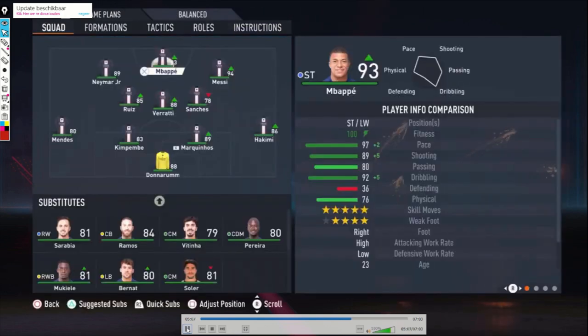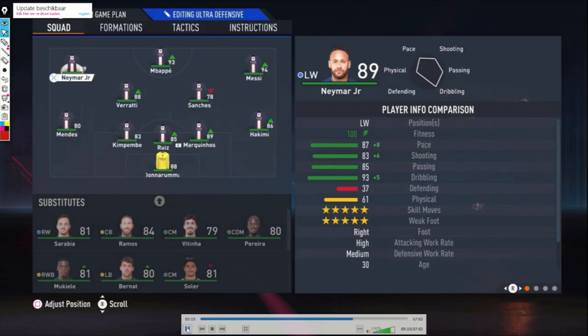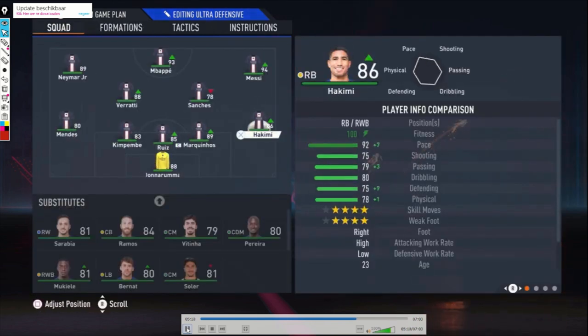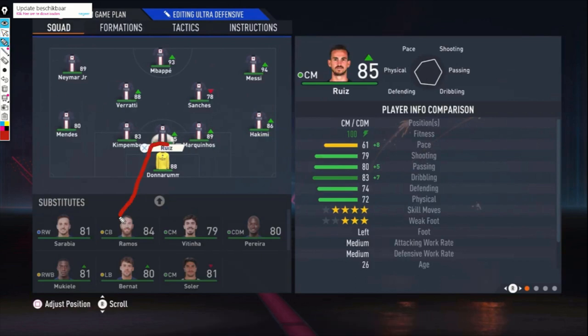Then we're going to the last formation. This one is for when you are leading and under heavy pressure — you feel like you might concede goals and even lose the match. So you go ultra defensive because you don't want any goals against. The formation is the 5-2-3. Donnarumma is goalkeeper. Hakimi on the right side, Marquinhos, Ruiz, and Kimbembe are center backs — but again, replace Ruiz with Ramos as a substitute so you have three really good center backs.